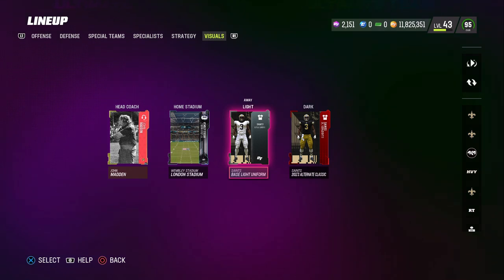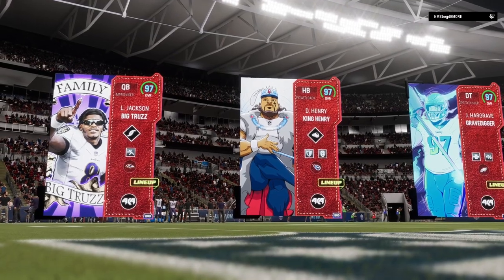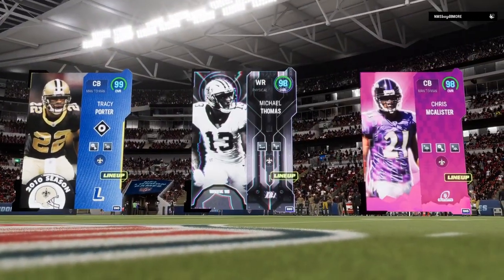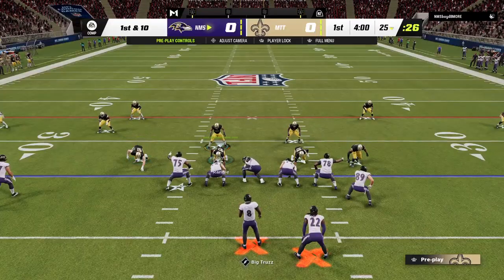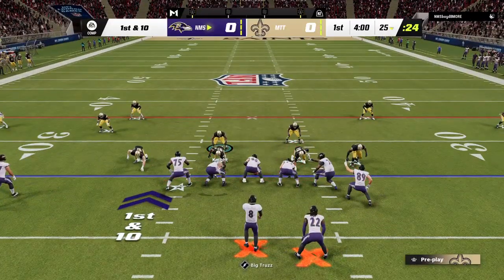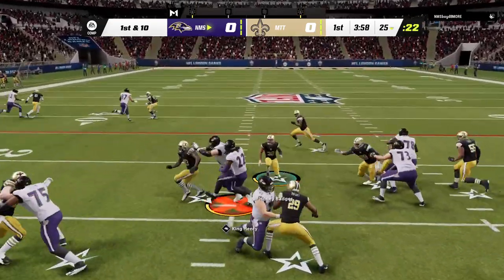Obviously we have our Saints uniforms here, so let's get into the gameplay. Our opponent's top three are Big Trust, King Henry, and the Gravedigger. My top three are Porter, Thomas, and McAllister. Coming out in man coverage — he's got two X factors to start and he is starting with King Henry.